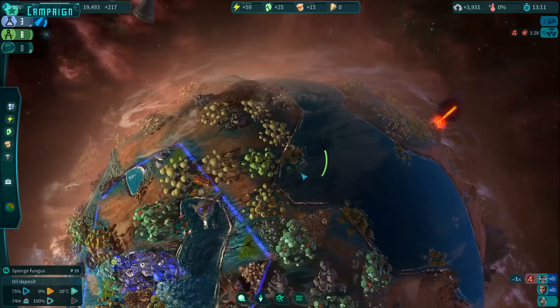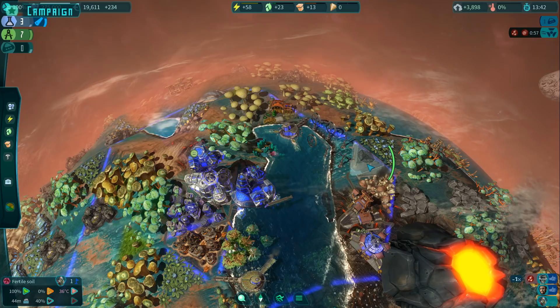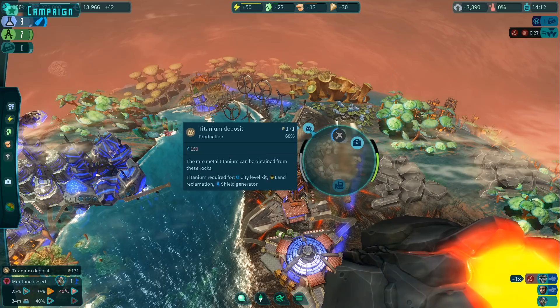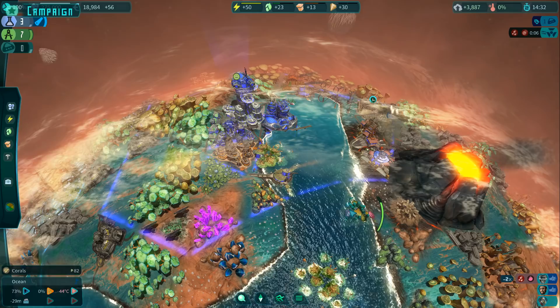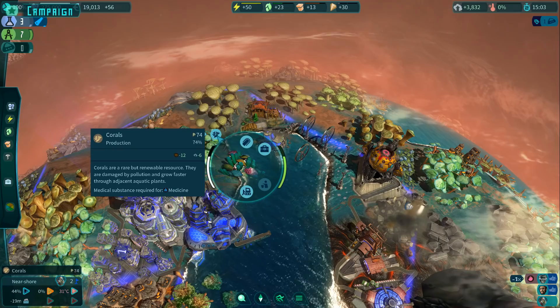Everyone's happy now — we've got food, energy, goods coming in. We don't have a spaceport yet; we want that so we can sell our stuff. Let's place down a spaceport. We've got timber, we have iron. We have this mine — we should go ahead and mine things. He'll go work on this mine and grab whatever this is — titanium. We could eventually sell that stuff. We've got corals over here. A rare renewable resource — they are damaged by pollution and grow faster through adjacent aquatic plants. Medical substance required for medicine.